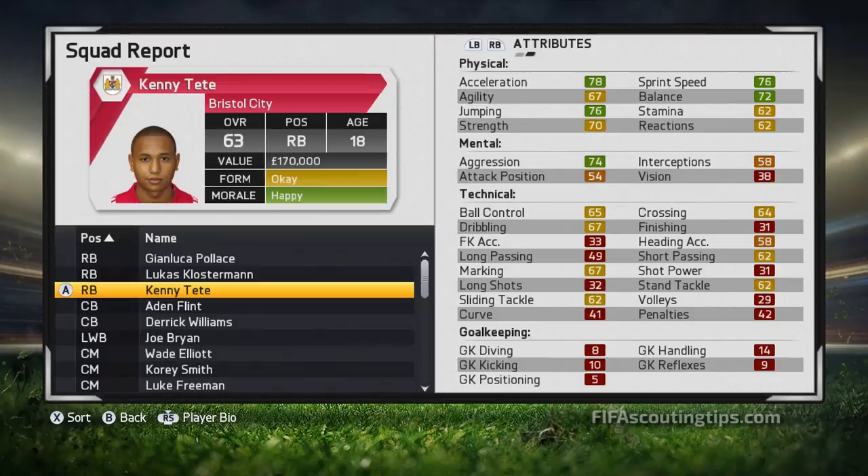What I really like about Tetteh is that he's one of the most well-balanced players I've found. He has very good physical stats - 78 acceleration and 76 sprint speed, which should soon reach the low-to-mid 80s. He also has very decent strength at 70, which is going to be very useful for pushing attackers off the ball - something a lot of full backs lack. At 5 foot 11 with 76 jumping he's good in the air and can defend corners and crosses. His technical stats show good dribbling, crossing, and ball control for going forward, plus good tackling for defending. Like Klostermann, he could fill in at centre back if needed.